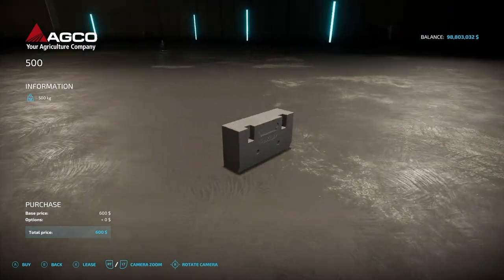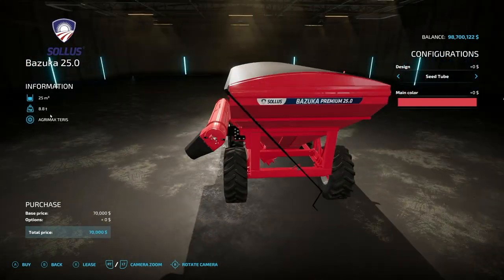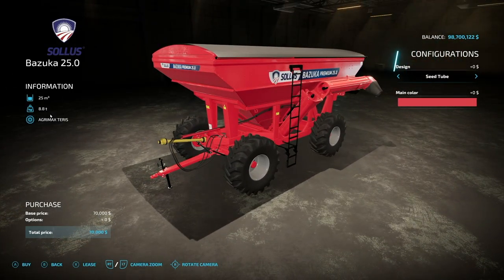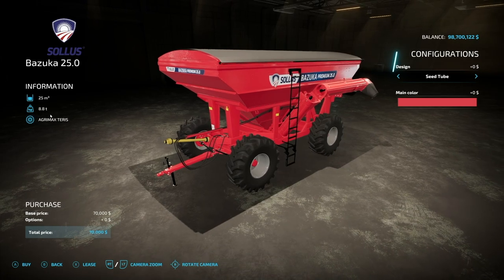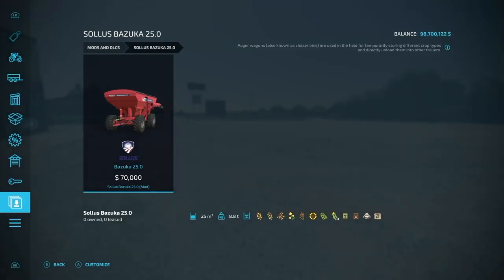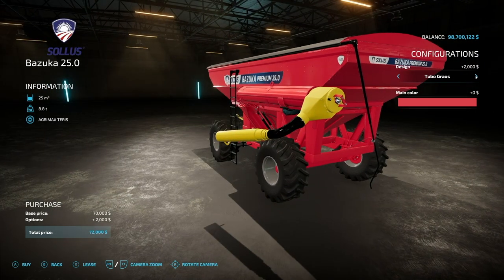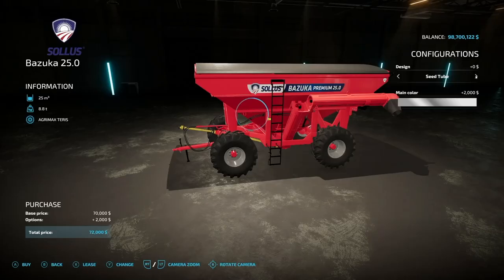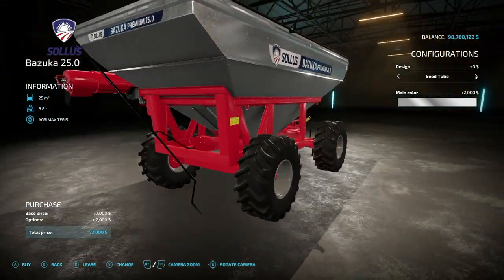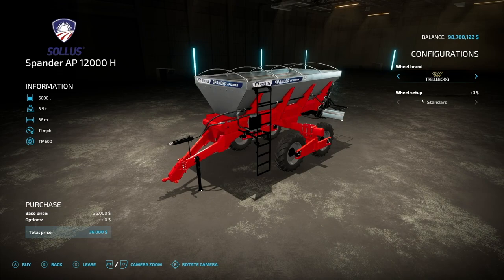Moving to equipment — we have the Solace Bazooka 25. This was released a few days ago along with its counterpart but was removed for a scheduled release today. From Connect Modding, a collaboration with Solace — a new brand in the game for all platforms. 25,000-liter capacity. It starts off as a seed tube but also has a tubo grouse option. Main color is changeable. Hooks up with a trailer and PTO — basically an auger wagon. Next up from the same guys, the Solace Spander AB12000H — again a new brand — 6,000 liters of solid fertilizer and lime, 3.9-ton weight, 36-meter spread at 11 miles an hour. Wheel options from Trailboard, Michelin, or BKT, and no other customization.